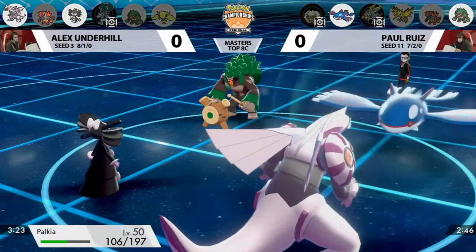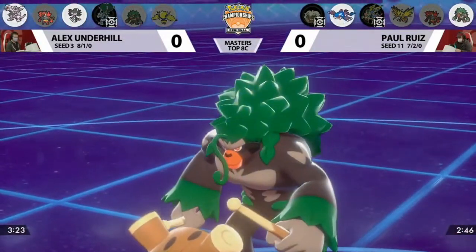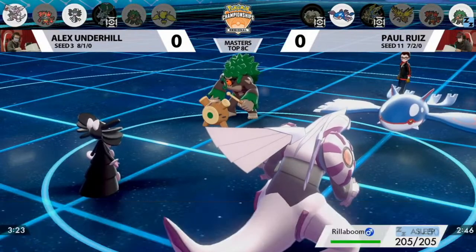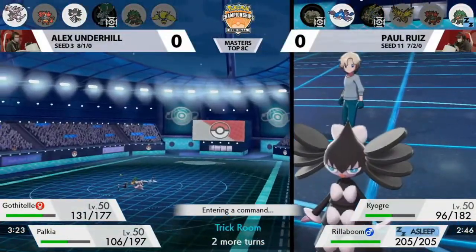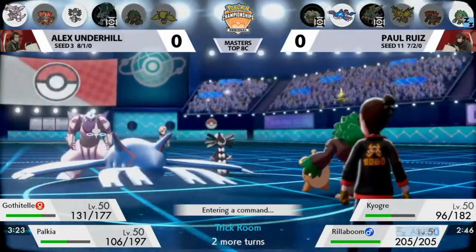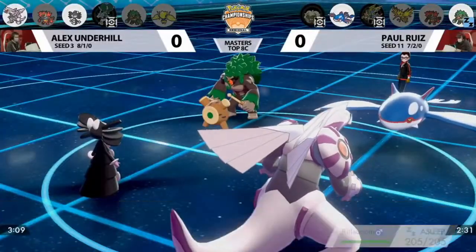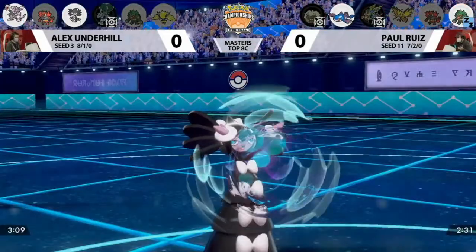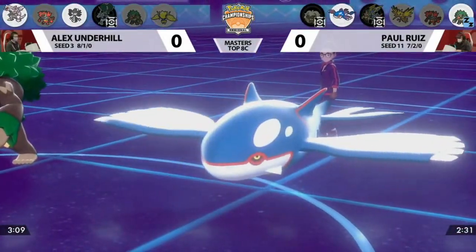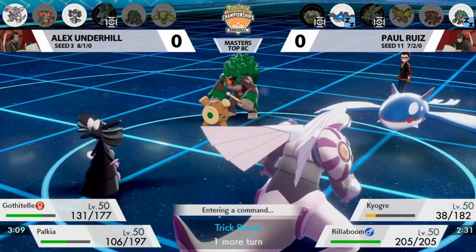Grassy Glide into Palkia doesn't do much because of Intimidates. Spatial Rend goes into Kyogre's Protect. Hypnosis connects onto Rillaboom — unfortunate for Paul, but as we've been mentioning, these last couple of turns are something of a formality given how strong Alex's Palkia position is. Rillaboom has to be asleep next turn and Kyogre really can't damage Palkia. Kyogre also gets hit by Hypnosis, sealing the deal for Alex to win Game 1.